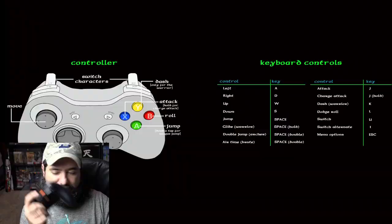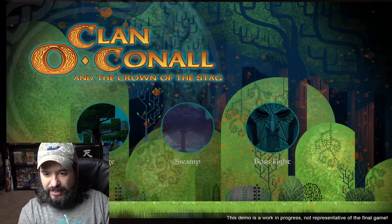So I'm playing with an Xbox controller. Just checking out the controls real briefly. This is a demo — we've got the village, swamp, and boss fight. Let's go ahead and do the village. I thought it looked pretty neat, you know, it had a little retro aesthetic to it. And if there's anything I like, it's retro aesthetics.